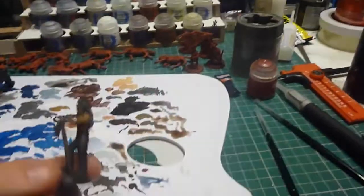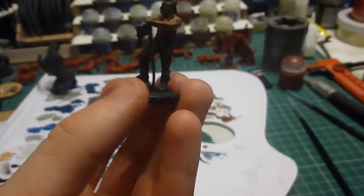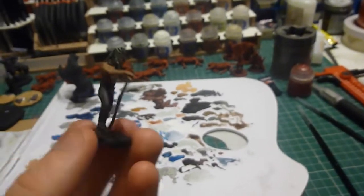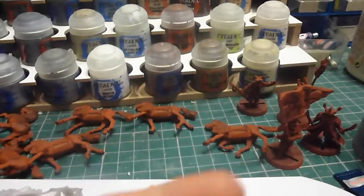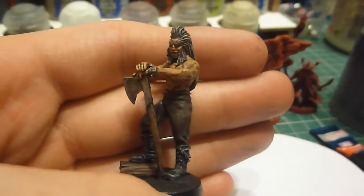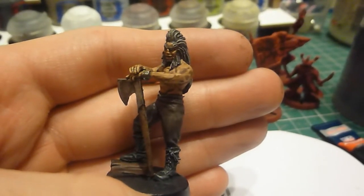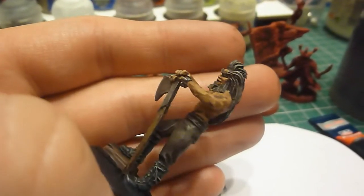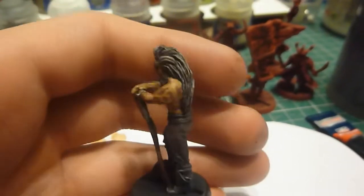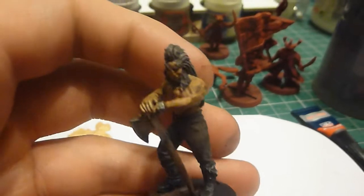I think I've nearly finished Beorn. I've gone for quite a dirty look so I haven't done extra highlights on the skin. Rhinox Hide the hair, followed by a Longbeard Grey dry brush, then an Agrax Earthshade wash — I think it was two coats. Then another Longbeard Grey dry brush, a Pallid Wych Flesh dry brush, and another Agrax Earthshade wash. The skin was Gorthor Brown, then Kislev Flesh — two thin coats — and then two washes of Agrax Earthshade to get that really dirty look.